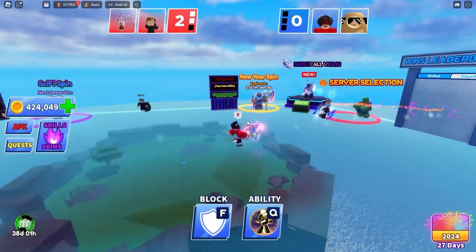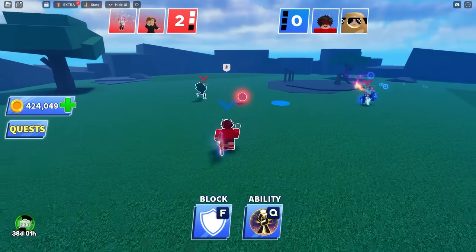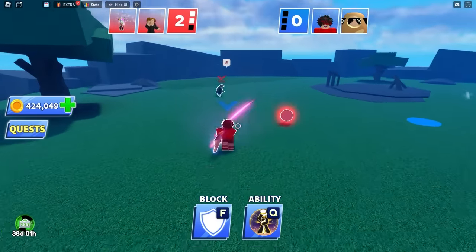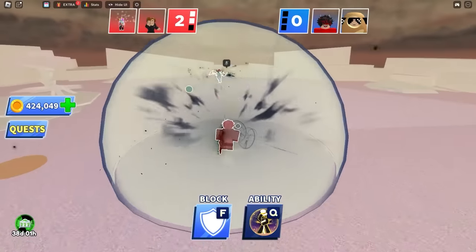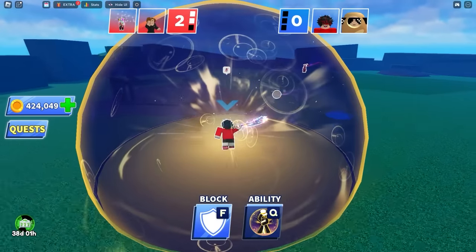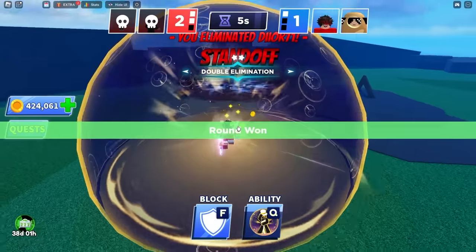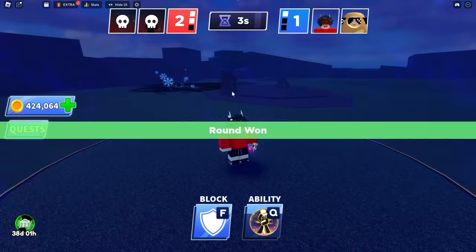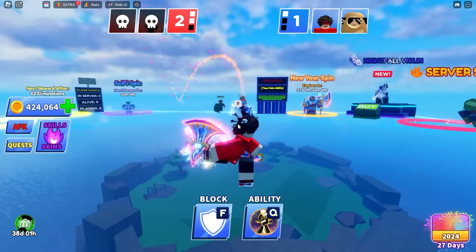We cannot lose — our win streak is way too good. It's time to clutch up. Come on — the ball's gonna go fast, we're gonna slow it with Time Hole. Let's go! My teammate gave up, so now it's just me versus them.